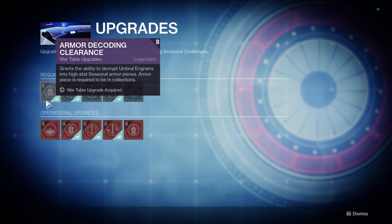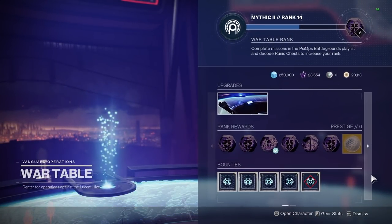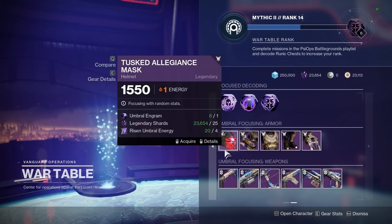After buying this first upgrade, all you need to do is go to the second page on the war table and select the armor piece you want to decrypt the umbral into. This is going to cost the umbral engram itself plus an additional 25 legendary shards and 4 risen energy. Even though this is somewhat expensive, the nice part is you get to choose what armor piece you want.